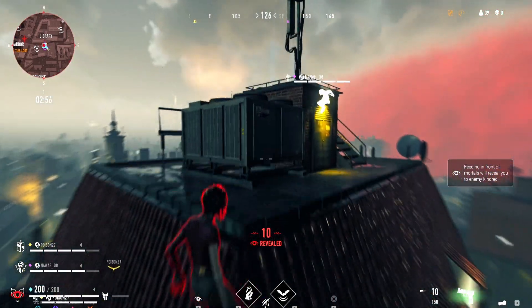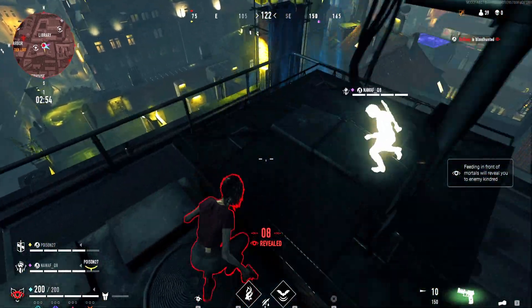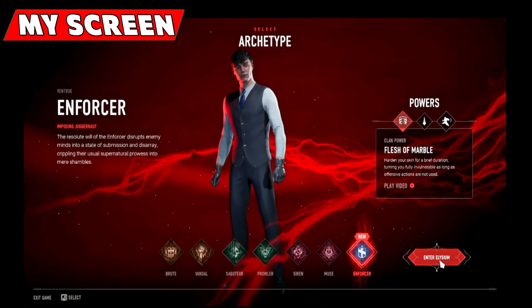Hello, I am going to show you how to add and play with your friends. Let's get started. First of all, press on the Enter Elysium.